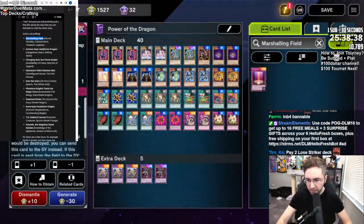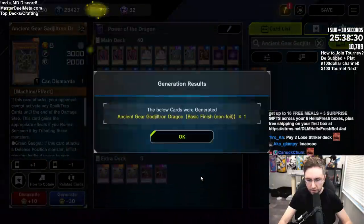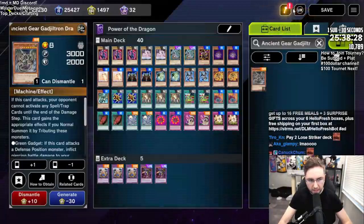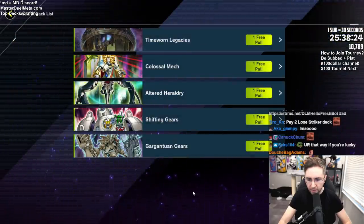Let's do all the pulls at once so it's easier to compare. So Ancient Gajillatron Dragon - let's craft that. Generate. Okay, we should have five packs now. Five packs - the Reddit thread was real, I can't believe it.